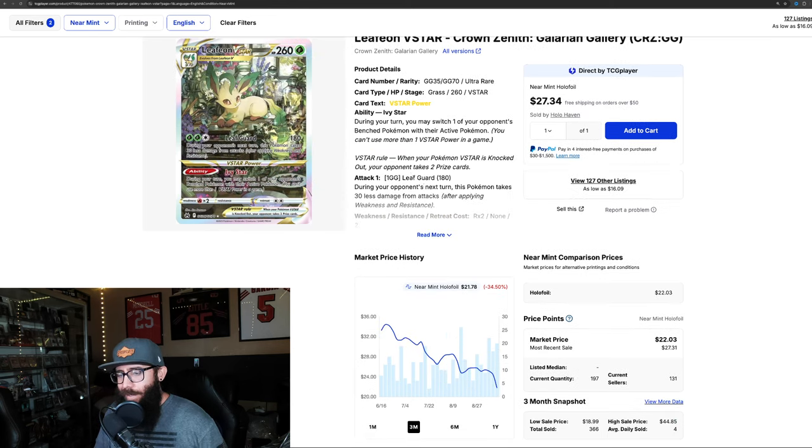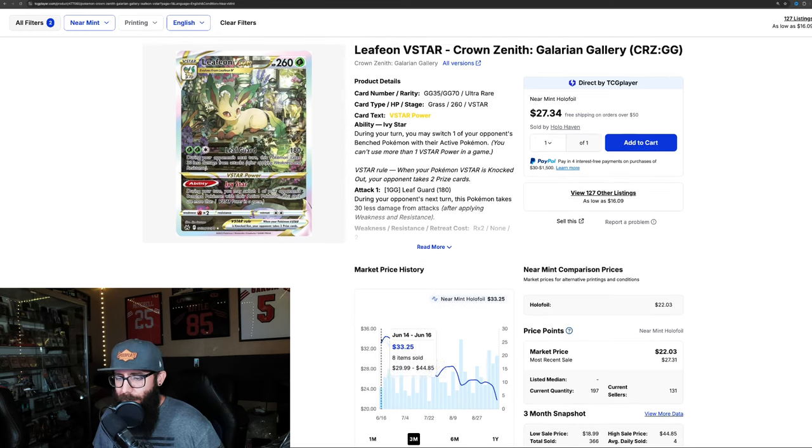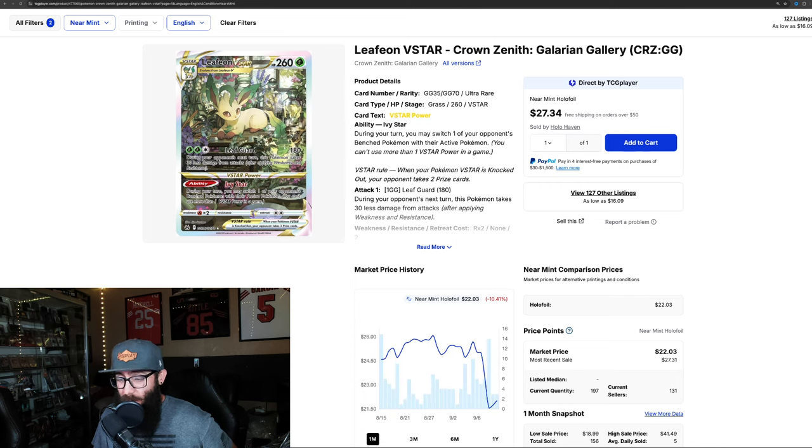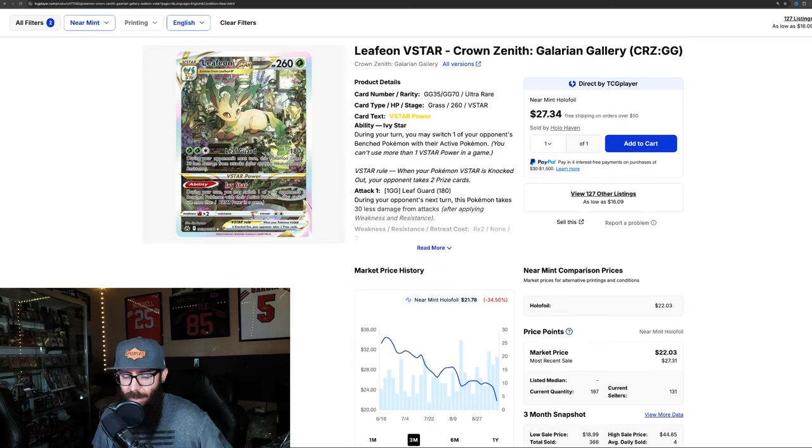Then we have another Eeveelution - the Leafeon, down 34.5%. I hate to see it. This peak was around $43 and now it's dropped over $20. Even on the one month it's down 10% - it's just coming down. I'm pretty sure this has to do with all the singles flooding the market. So many people - I was seeing people in the Discord ripping packs left and right, on Reddit, other YouTube videos. You'll see tons of people ripping these boxes, and that's going to drive the single prices down.